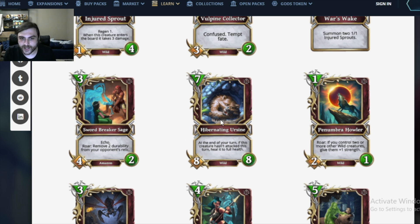On to Hibernating Ursine — a 7 mana 8/8 wild creature, which means we'll be pulling this off Veil Warden Minotaur every once in a while. At the end of your turn, if this creature has not attacked this turn, heal it for full. It's not confused, which is important to realize. But you usually want to attack most turns, so this is a card I would never put in my deck by choice. It doesn't have Frontline, doesn't have Blitz, doesn't kill anything the turn it's played — way too low impact for 7 mana.